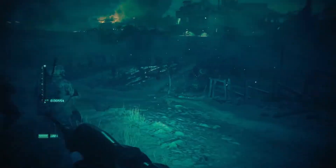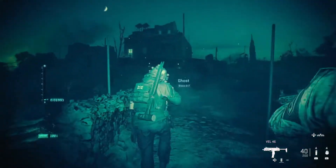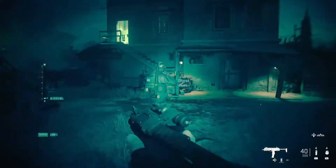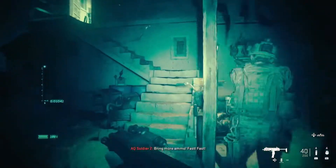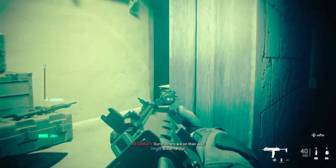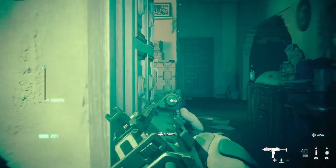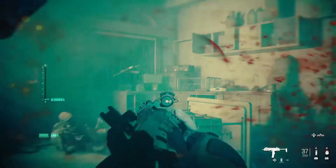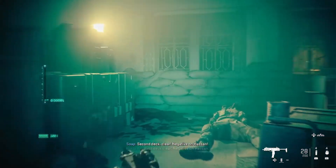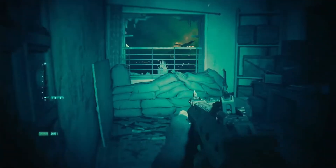Clear. Force up to the house. Second deck clear — negative on Hassan. First deck clear — negative on Hassan. Roger. Building 2!